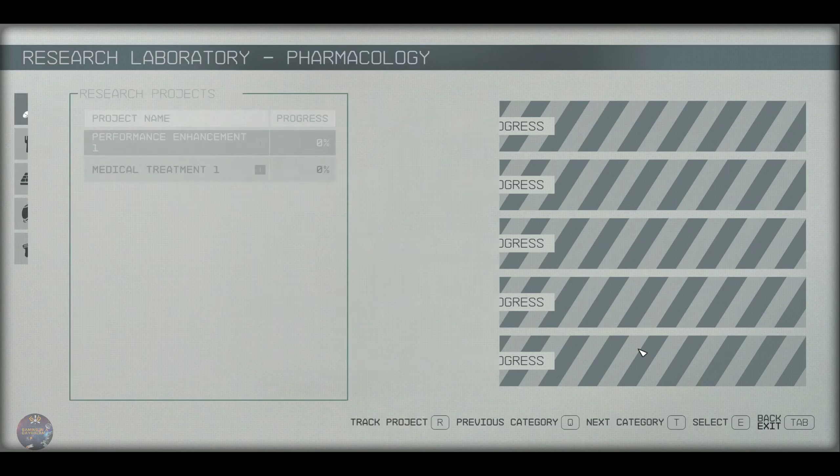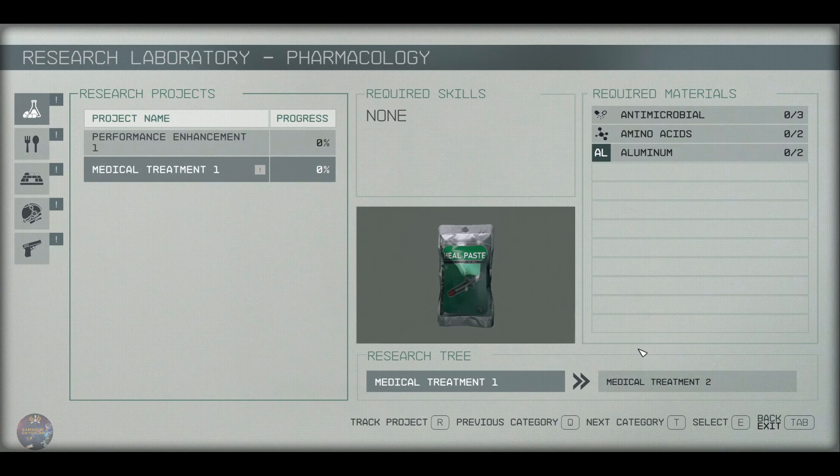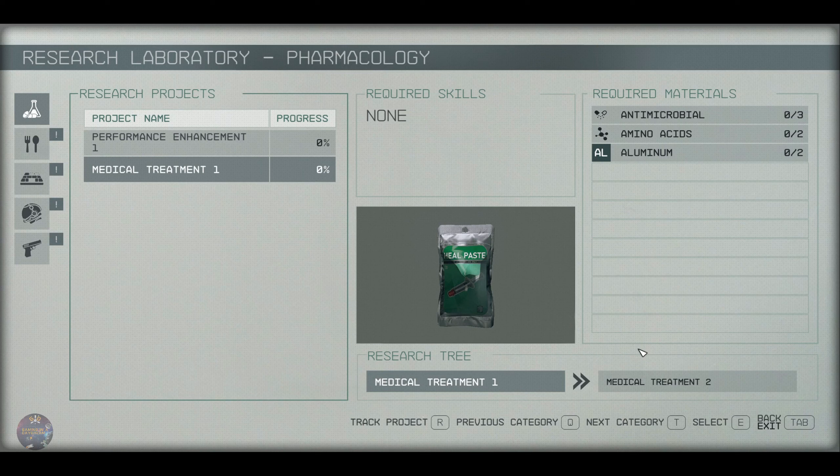Weaponry — good, no post-development. Can I do this? Actually, can I? Performance enhancement — argon, tetrafluorides — I guess I don't have this stuff. Medical treatment — antimicrobial, amino acids, aluminum.